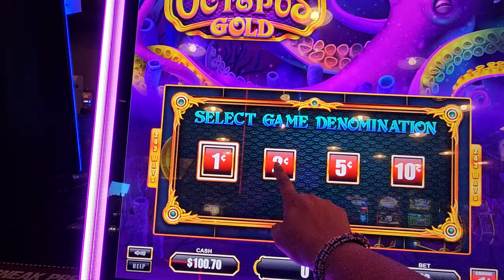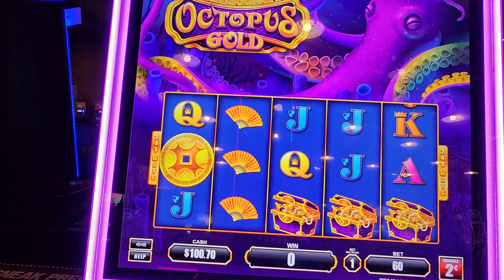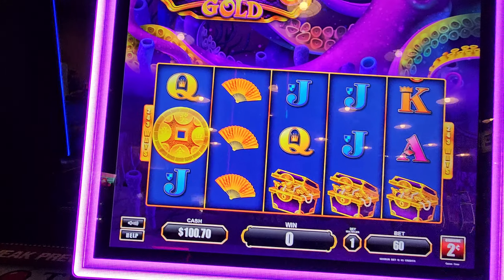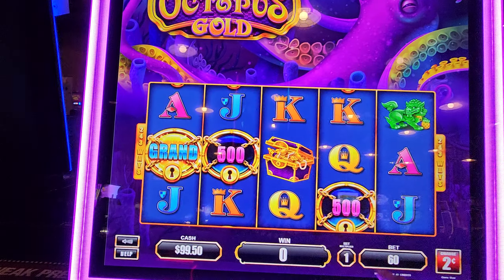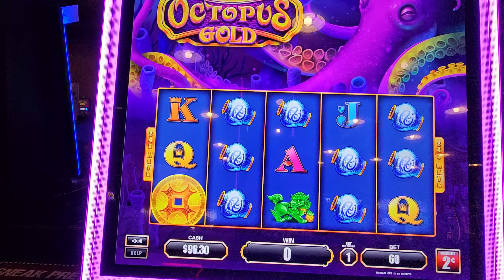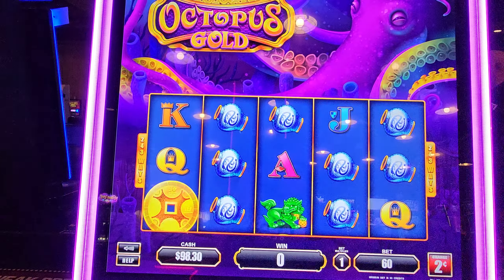I have no idea what to expect. I'm going to jump to two cents. That looks like some sort of wilder bonus — kind of a simple game. Let's start conservatively. This kind of looks like the Cashnado. Okay, that's a coin for the bonus round.